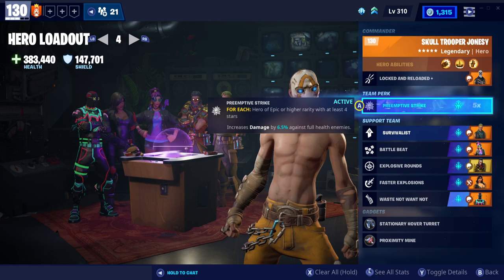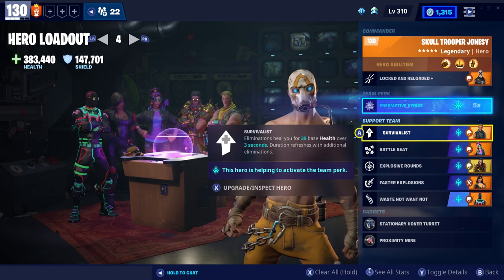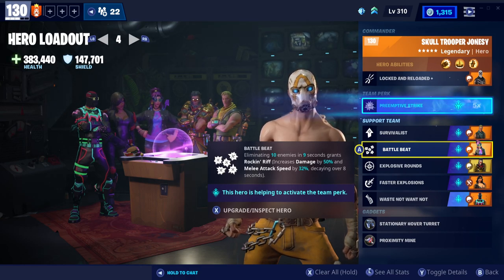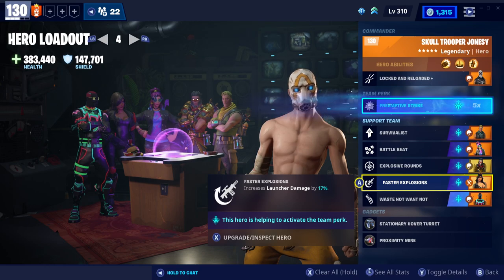Let's have a look at the build. We're using Skull Trooper Jonesy because we get 'Locked and Reloaded,' which after reloading increases weapon damage by 15% and fire rate by 35% for five seconds. We're not switching weapons - just reloading extremely fast and firing off as much as possible. For support heroes we have Survivalist Jonesy to keep our health up, and Battle Beat because killing 10 enemies in nine seconds gives 50% more damage. Explosive Rounds support perk adds 10% increased launcher damage.